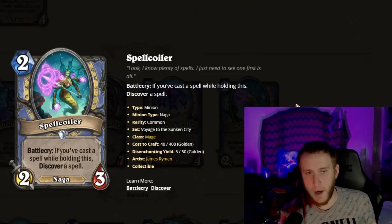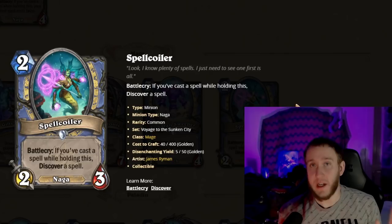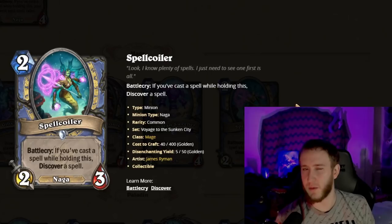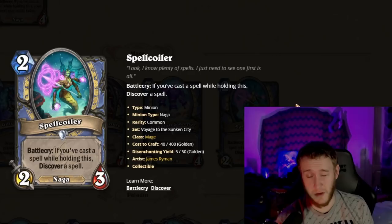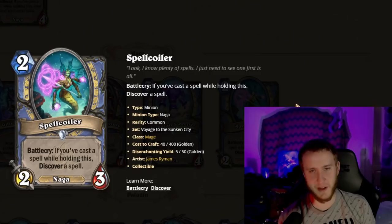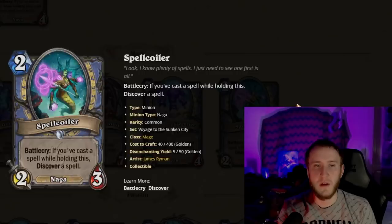Spell Coiler is a two-mana 2/3 — vanilla stats. Battlecry: if you cast a spell while holding this, Discover a spell. Honestly I'm terrified of anything that says 'Discover a spell' in Mage right now. It's a little hard to cast a spell while holding this; you're not going to do it on curve very often, so you may have to hold it and play it as a weaker late-game drop. Still, anything that Discovers a spell in Mage is going to be extremely powerful — you'll be picking this a lot.